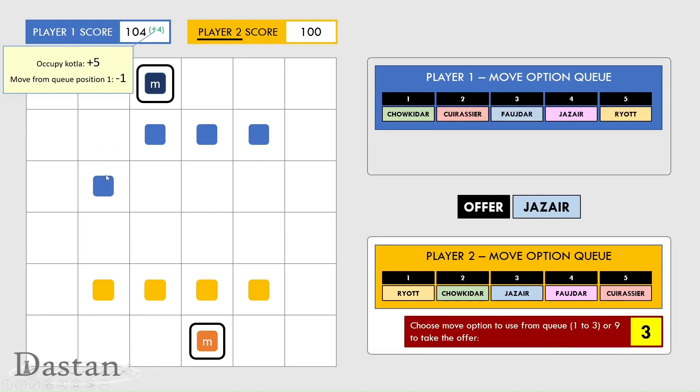Having moved forward, player one gains five points for occupying their own collar, which is this fortress square shown with a black outline, and they paid one point to move from position one in their queue. You'll notice that the move they made has gone to the back of the queue and all of the other moves have moved up one position.